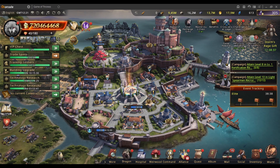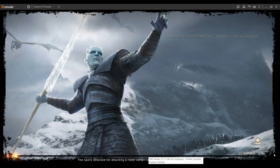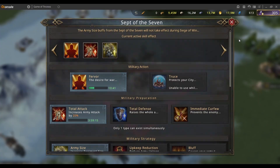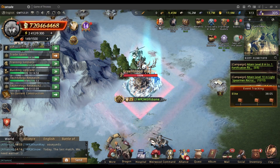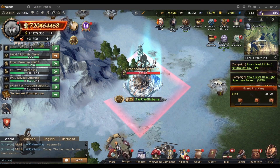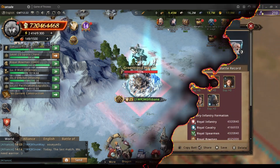If you want to return — and I know a couple of people battled to return — there's the return to Westeros option over there. Click return to Westeros, then click on your map and you'll see you've been teleported. Most importantly, I still have my fervor going on so I could actually be attacked. There is a 30-second cooldown before you're able to go back. If you've got a rally going on, you might be able to escape the rally by going into Battle of Esos, which is also pretty cool.